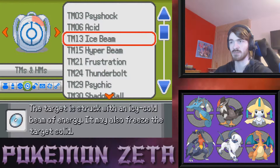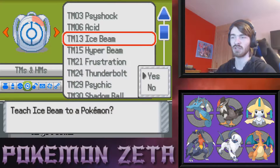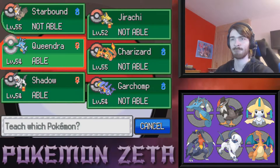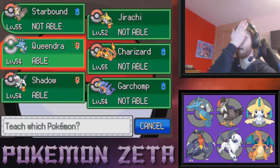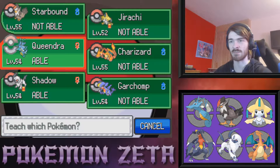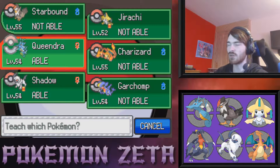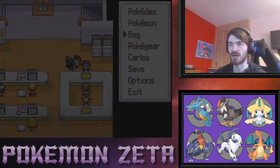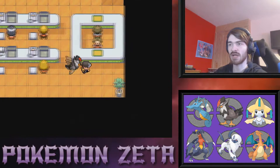I would like to possibly teach Ice Beam to someone. Queendra can learn Ice Beam — but Queendra doesn't make the best usage out of it honestly. I think we'll be fine with what we have for the moment.